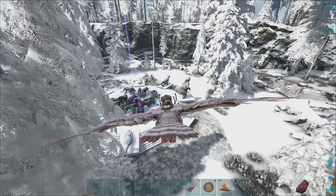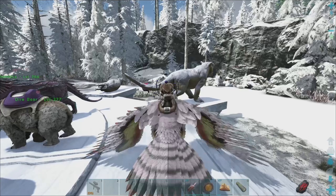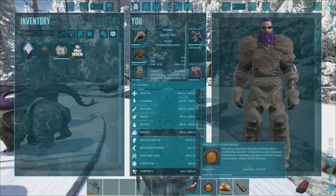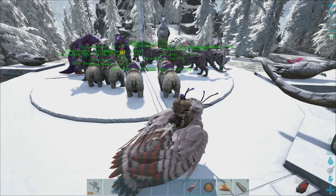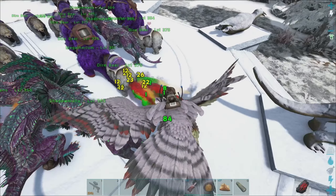Coming back now — we are a little bit more prepared for this fight. I grabbed some food, checked our fridge. We do have a couple of medical brews we can still use — only 23. And we have one Fria Curry left. So if things get too cold, we can pop that. Ideally we save it for the Alpha Fenrir if we can.